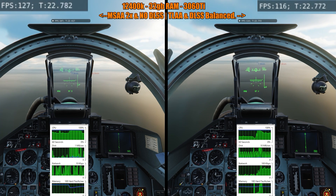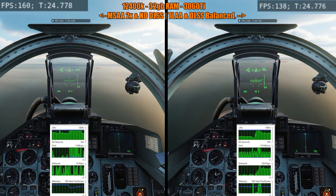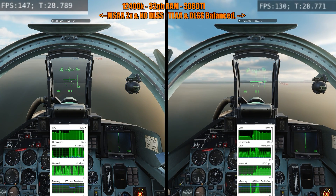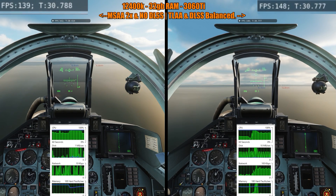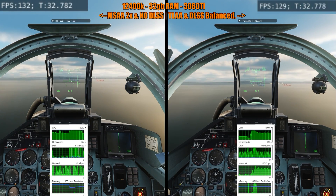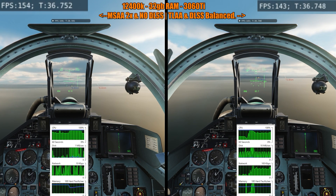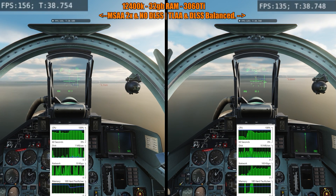Now if you've ever flown in DCS and you did not have MSAA turned on or TLAA, what you would end up with is jagged shimmering edges. With DLSS, TLAA does it but through a different method — basically taking multiple frames and stacking them together.